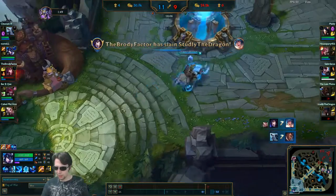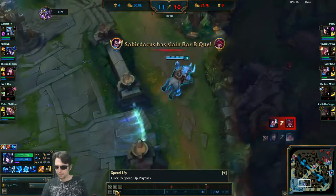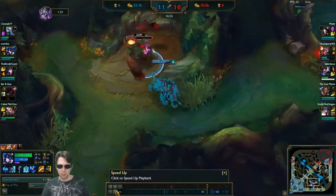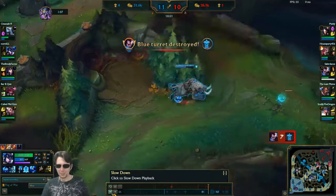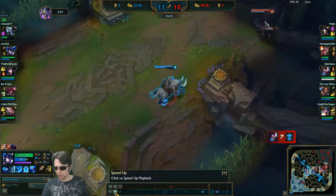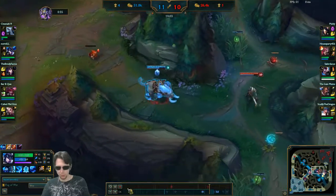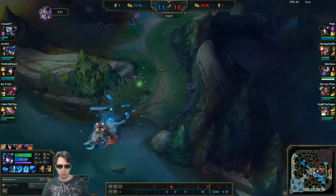Seeing that they were fighting so hard there, maybe backing was wrong. I was very low and out of mana — Sej feels pretty unimpactful when she doesn't have mana. Getting that full of a clear might be wrong. We might have had to look for more of a fight here because Volibear was so deep — maybe we could have found a pick there.